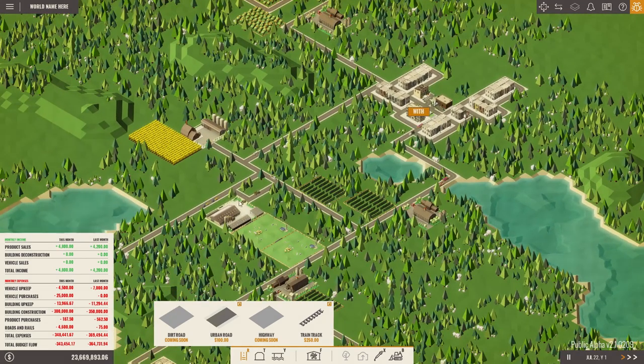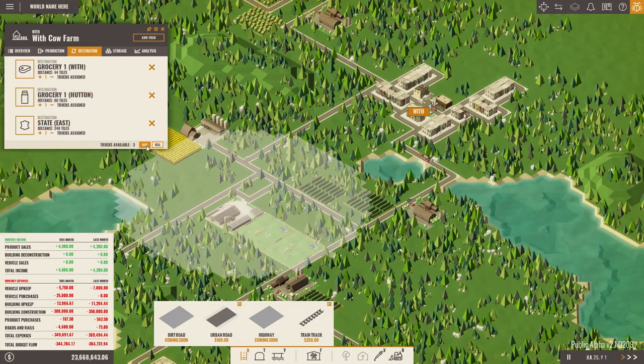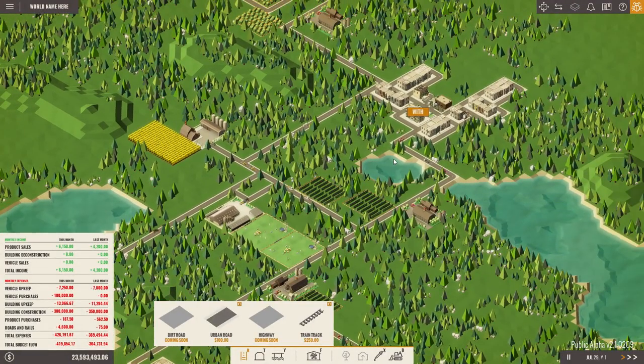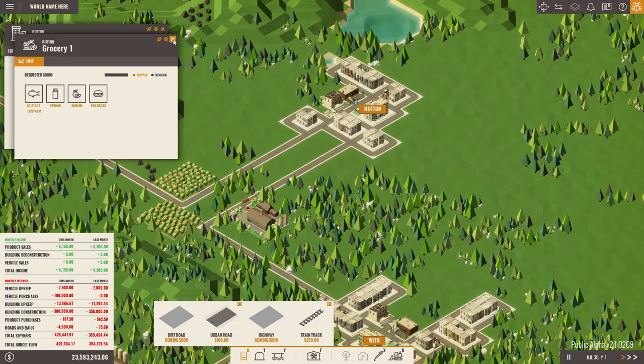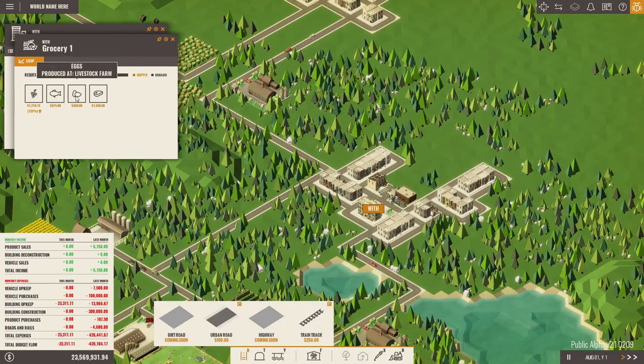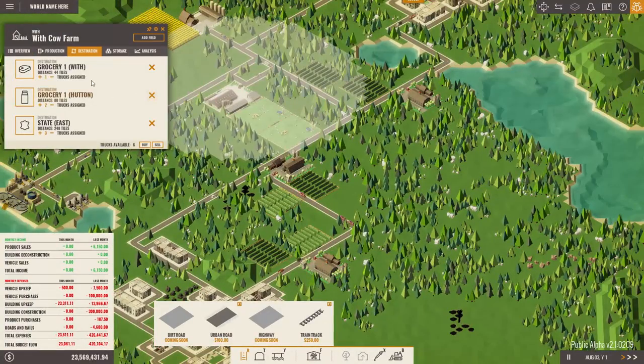Now that we've got a decent amount of water moving through we should be okay. We've got two farms here and we are selling pretty much everything we've got. Overall we're going to be producing all three products — meat, milk, and leather — at roughly the same pace, but we've got twice as much leather stockpiling than milk. So I'm going to give an extra van to the milk run and two extra vans selling the leather to the state, so we don't end up clogging our logistics. We've got a neat little industry running here.